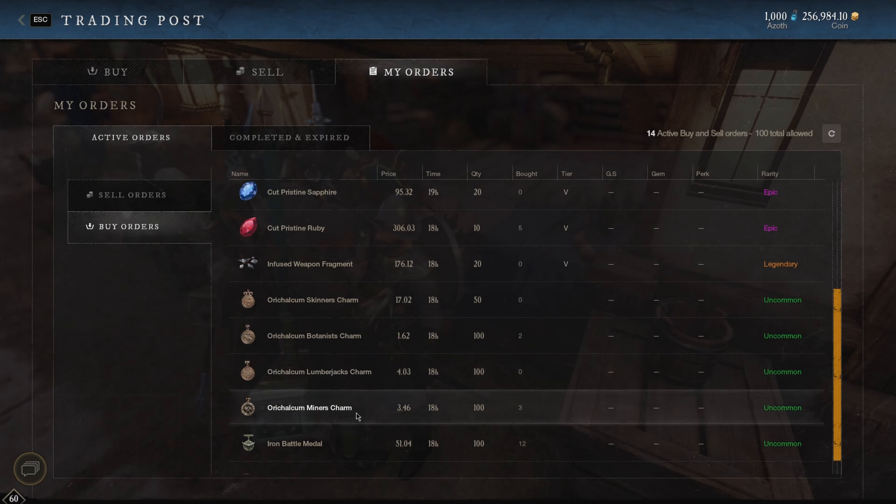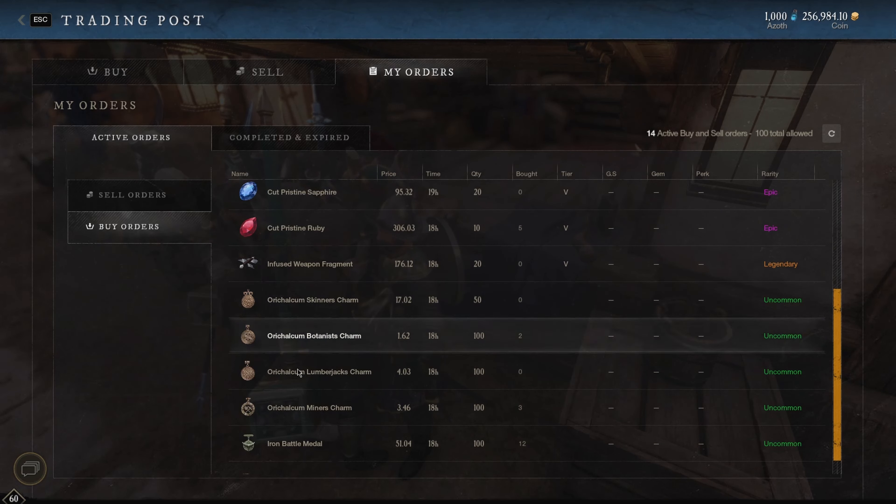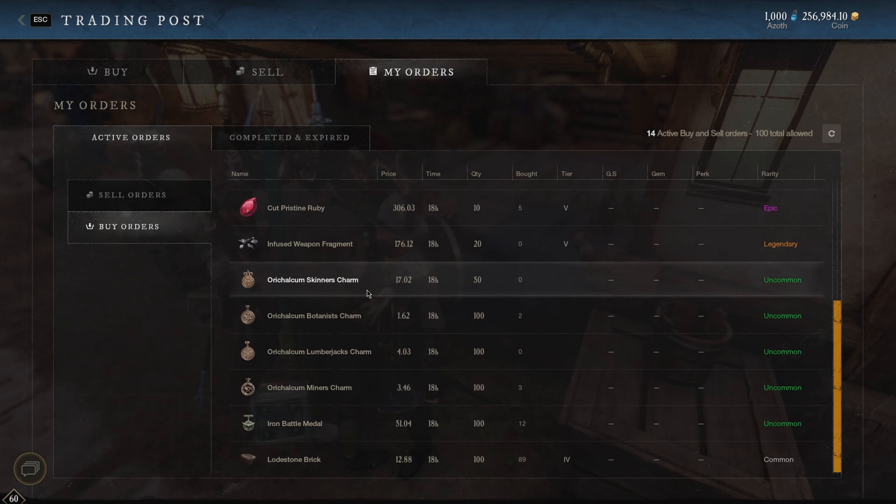You're able to craft 600 gear score tools, and these are going to be crafted like crazy when it comes out because people are going to want those tools. One of the perks lets you get motes through nodes, trees, and skinning — any type of thing you're doing with the tool you're able to get motes. So these can get crafted like crazy, and I've just been placing buy orders and buying a bunch of them.